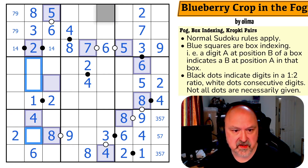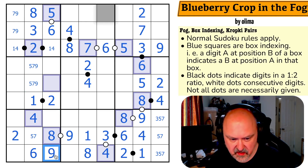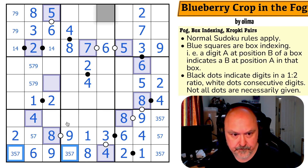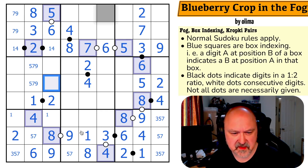Unless this is box indexing — which is possible. Five, seven, and nine — there's no nine there, giving me a five-seven pair. So that's a one. There's a nine in one of those two, which means there's a nine in one of those two, and that becomes a nine. These are three, five, and seven. There's no three there. There's a one in one of those two. This would just be Sudoku — and I'm doing badly at it.